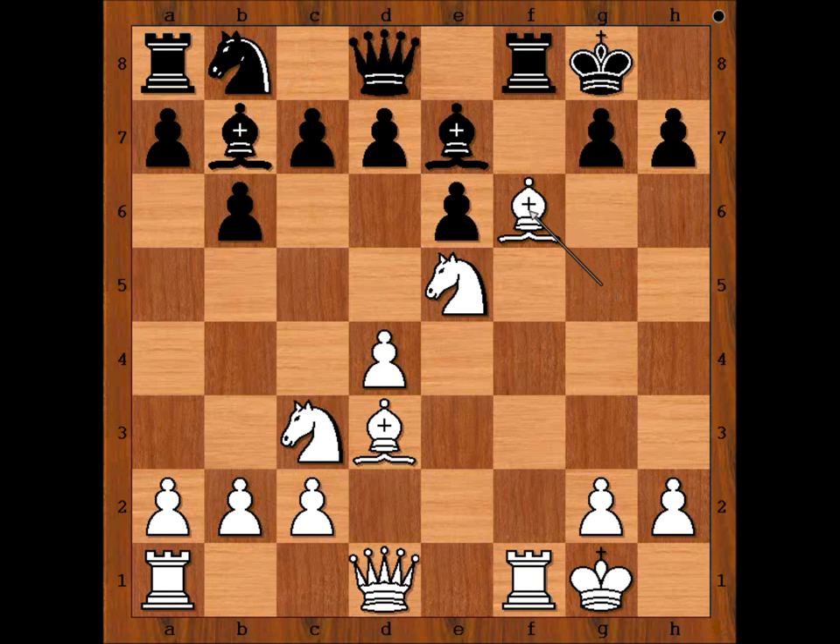Bishop takes on f6. Bishop takes bishop. Any idea what white should play now? What was the purpose of bishop takes knight? What do you think? The knight was the defender of the h7 pawn. It is white to move. How would you continue?